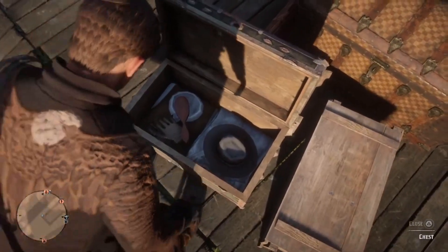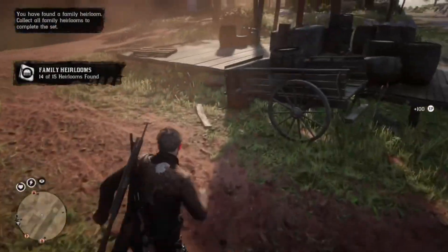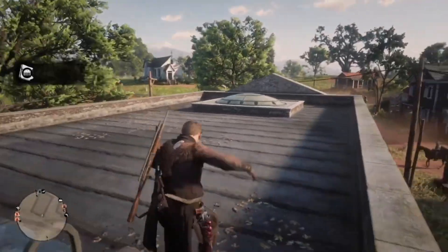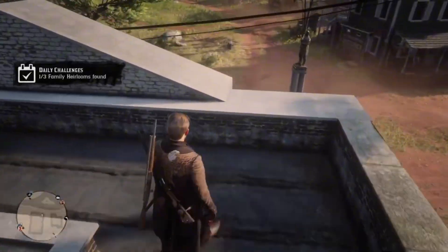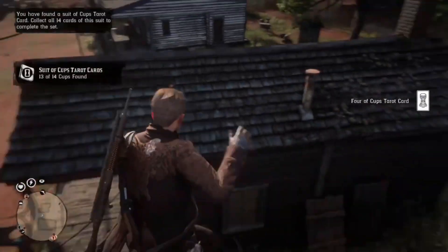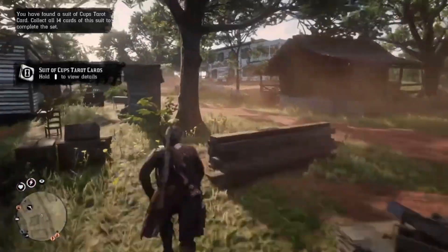Shocking! And a very good morning to you. You will find a tarot card on top of the bank's roof. The next one is in the stables next to the saloon.